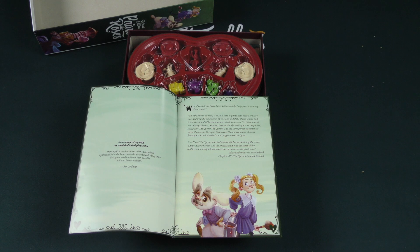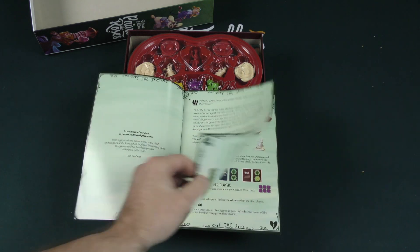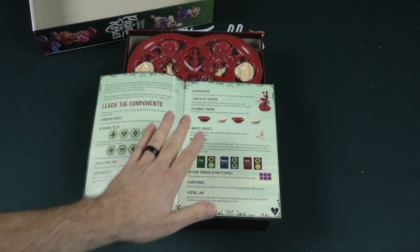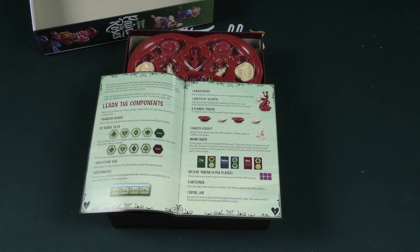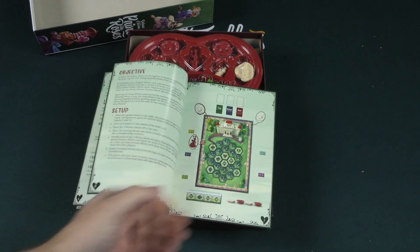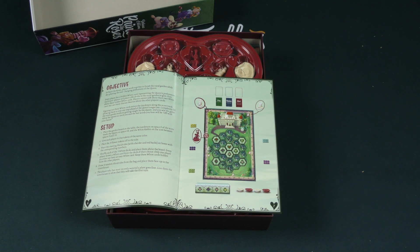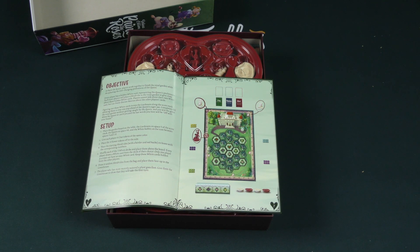This is based thematically in Alice's Adventures in Wonderland — they have a little excerpt from it there. They first give you a section where they talk about the different components in the game, and they've got the objective: players work together to finish the Royal Garden while deciphering the ever-changing preferences of the Queen.